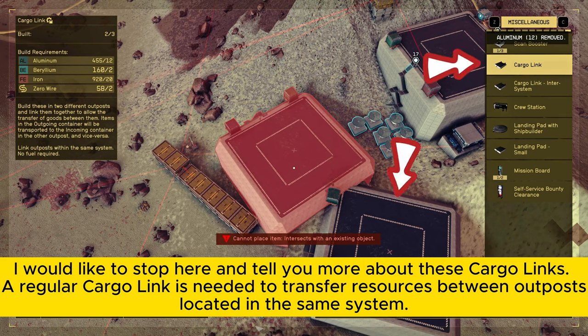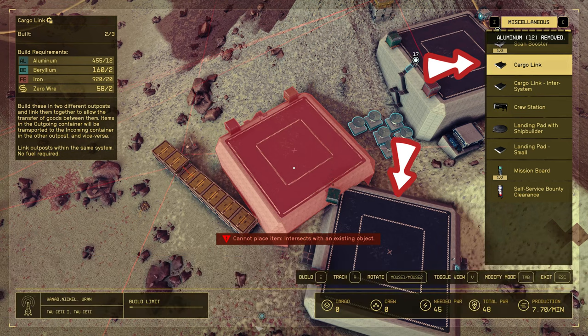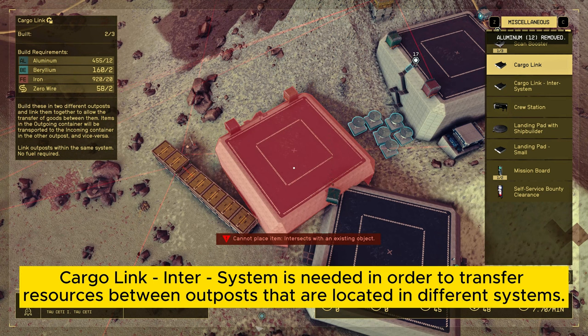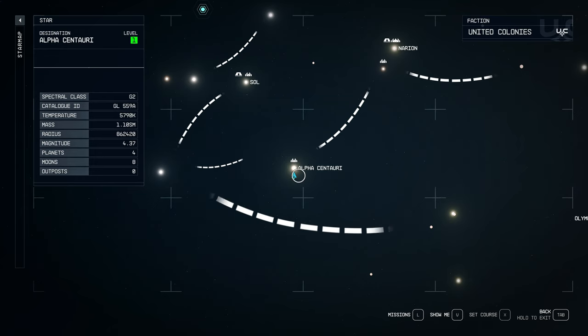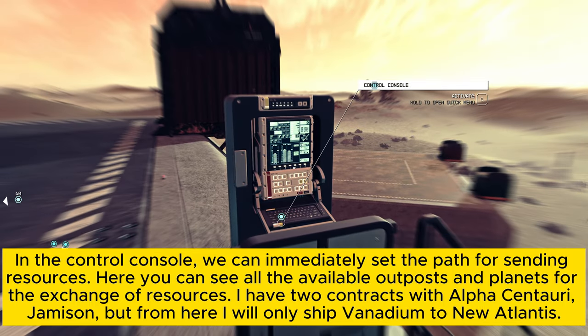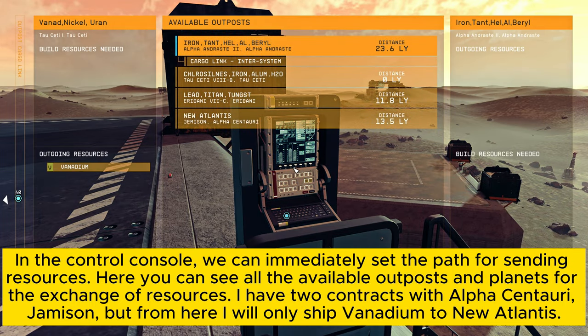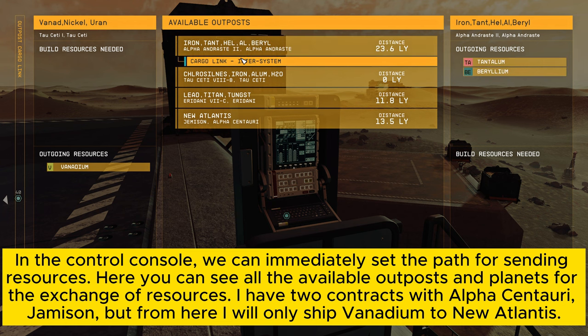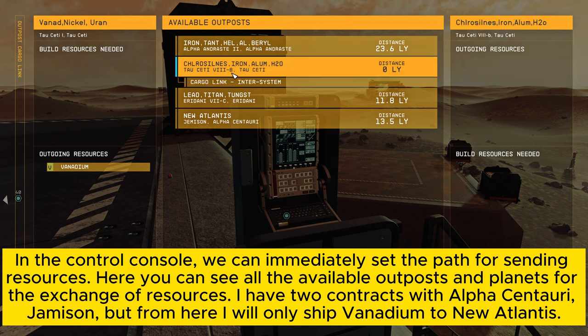A regular Cargolink is needed to transfer resources between outposts located in the same system. A Cargolink inter-system is needed in order to transfer resources between outposts that are located in different systems. In the control console, we can immediately set the path for sending resources. Here you can see all the available outposts and planets for the exchange of resources.